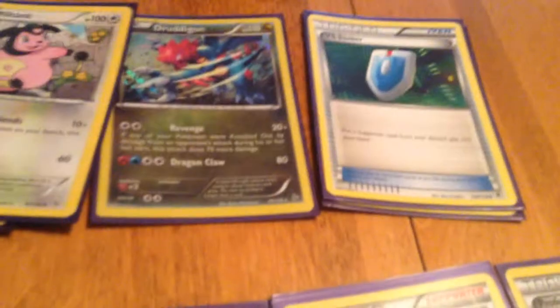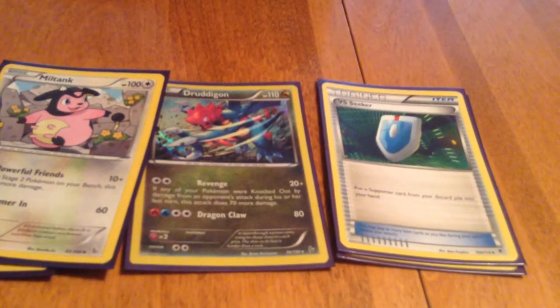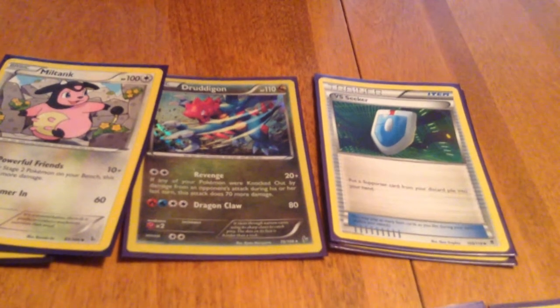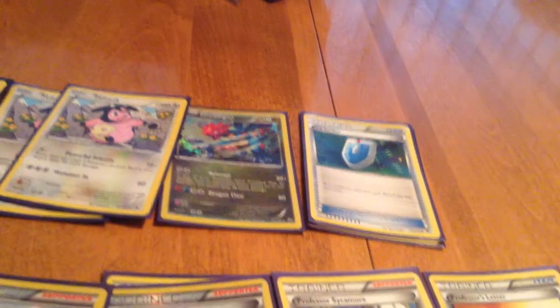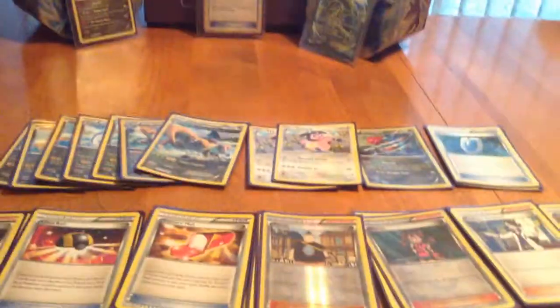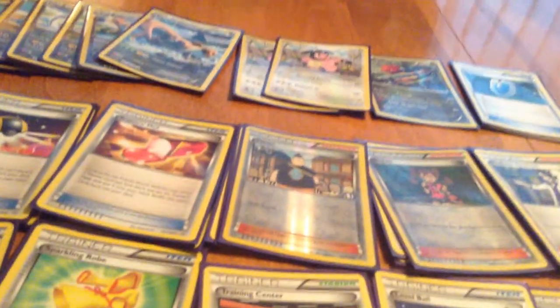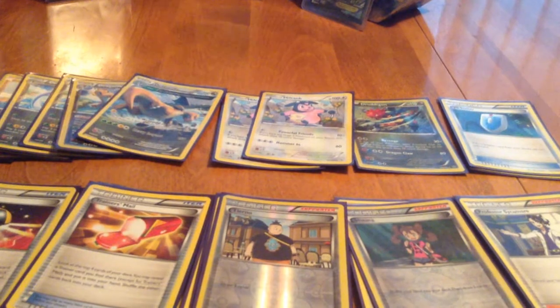And then we just have Druddigon. He's pretty much there to revenge — if they knock out one of our Pokemon, he does 20 damage, and if they knocked out a Pokemon last turn, it does 70 more damage, so that's 90 damage, plus Muscle Band that's 110. Occasionally you might Dragon Claw for 80 damage plus Muscle Band. That's all my Pokemon. I know that's not a lot, but we have a lot of trainers in here. Let me know in the comments if I should get rid of any cards.